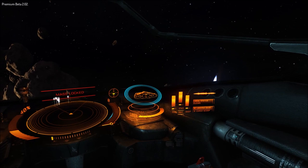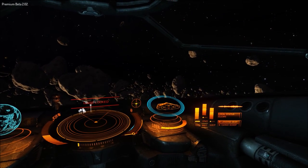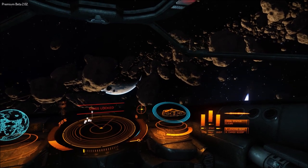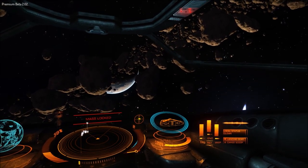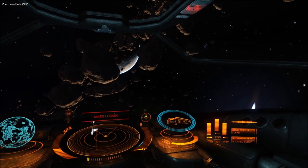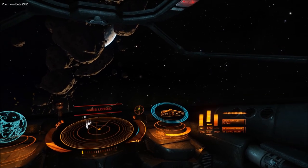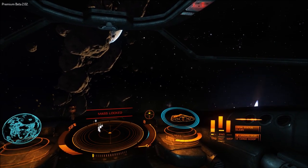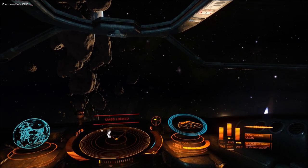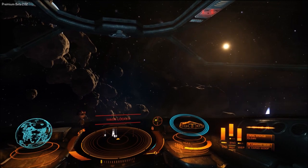Continuing to the right, we have our power distribution meters. You can put pips into systems, weapons, or engines — transferring the amount of power distribution between them. More pips into shields will allow your shields to withstand damage more and recharge faster. More pips into engines means you go faster. More pips into weapons will allow your energy weapons to cool down faster so they don't overload. Non-energy weapons do not use weapon power and do not need pips into weapons. Since we currently have multi-cannons on the ship, we do not need any pips into weapons at all.